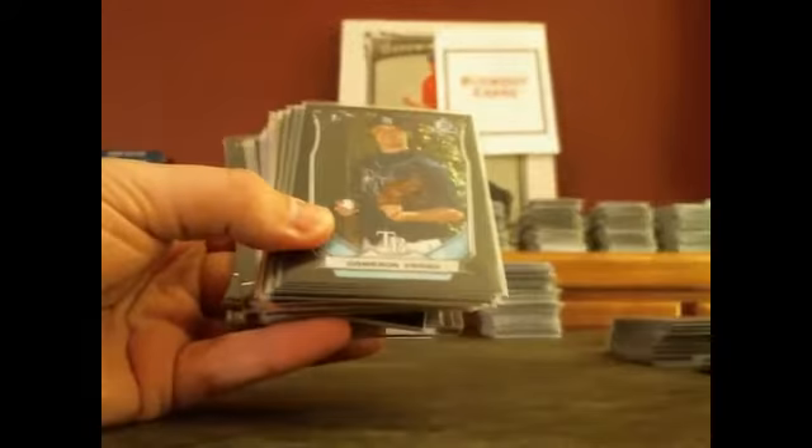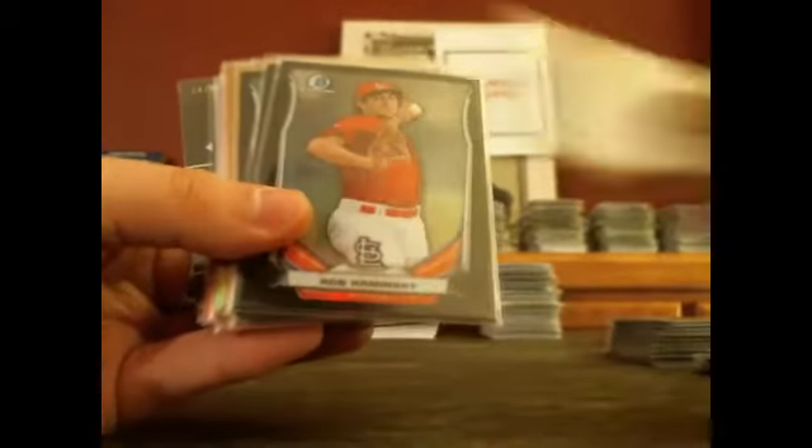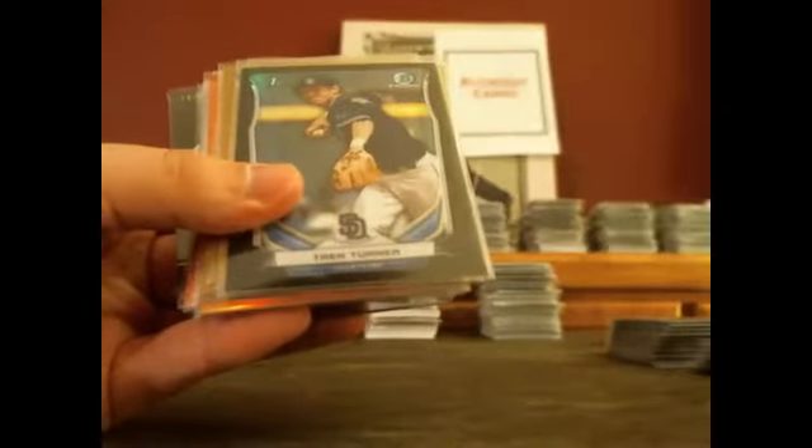Black Refractors, all to $75: Nick Torres, Cameron Varga, Josh Bell, Matt Raley, Blake Anderson, Jack Flaherty, Rob Kaminsky, Raphael DeVeers, and Trey Turner.